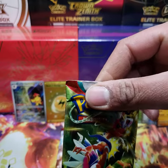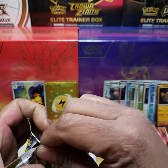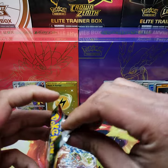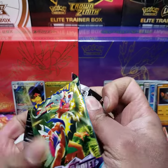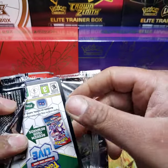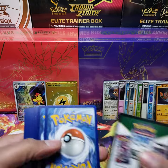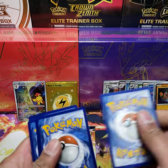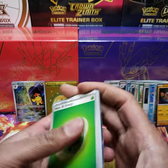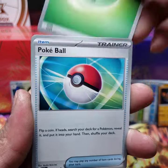We are on to pack number five — the Gyarados one. Hopefully that has some good energy — pun intended. Almost did four to the front again. Almost messed it up. We have a basic Leaf Energy.